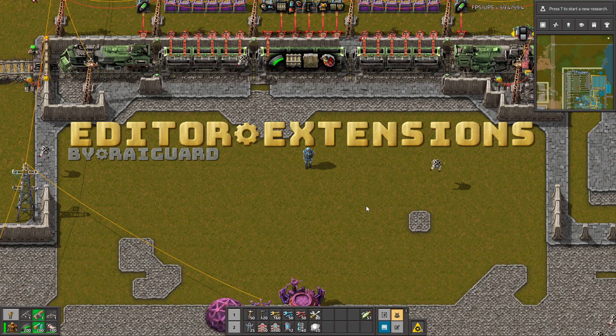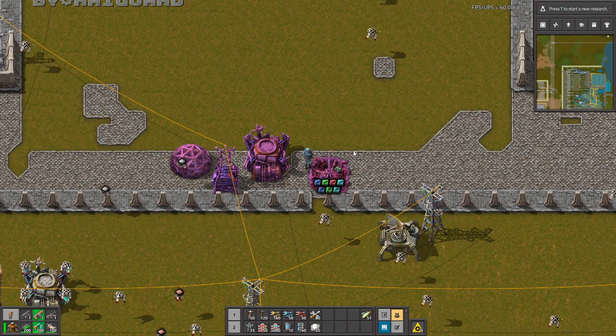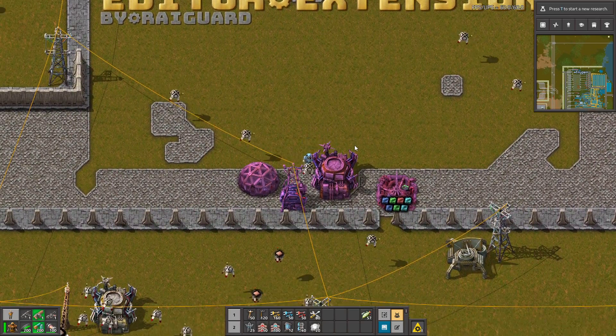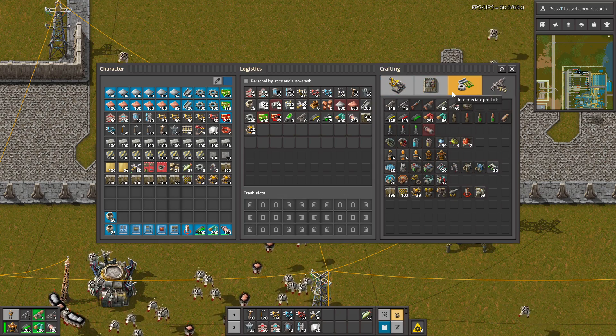Hello guys, this is the Editor Extension mod. Thanks to this mod you can build new buildings which will help you with debugging your blueprints and testing new modifications, like I'm doing right here.